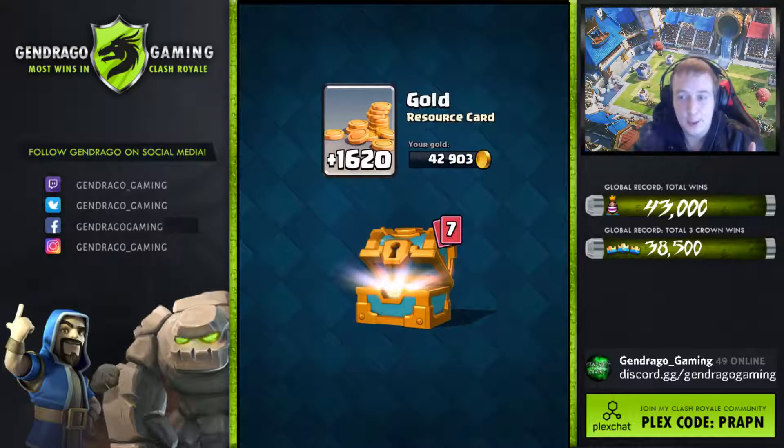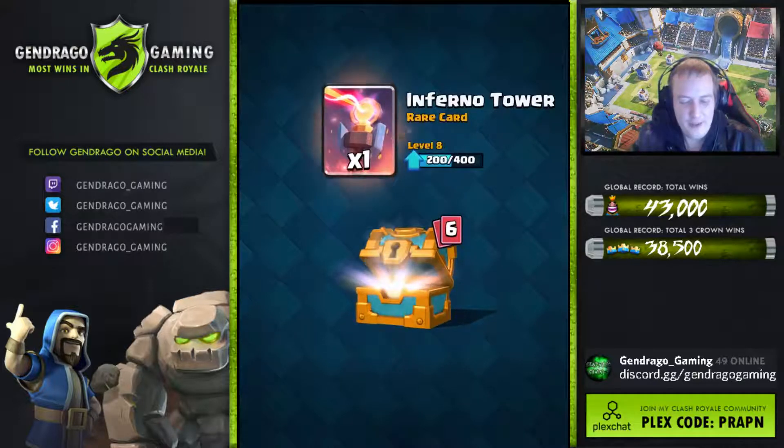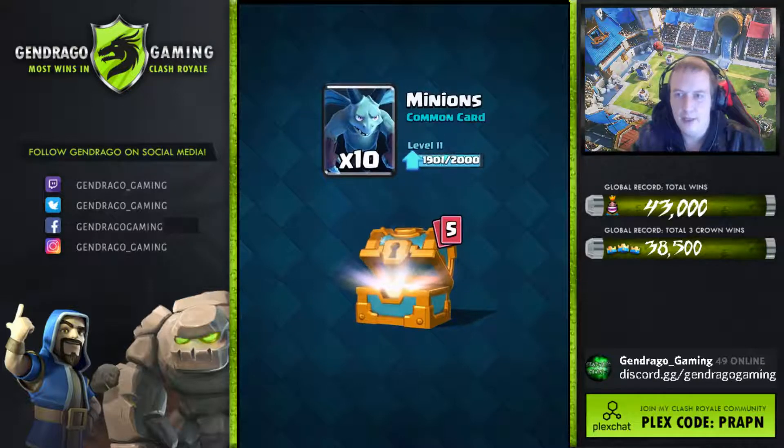1,600. 20 gold. Yes, I just said a no-no word. I know. One Inferno Tower. I saw Ron looking down upon you.